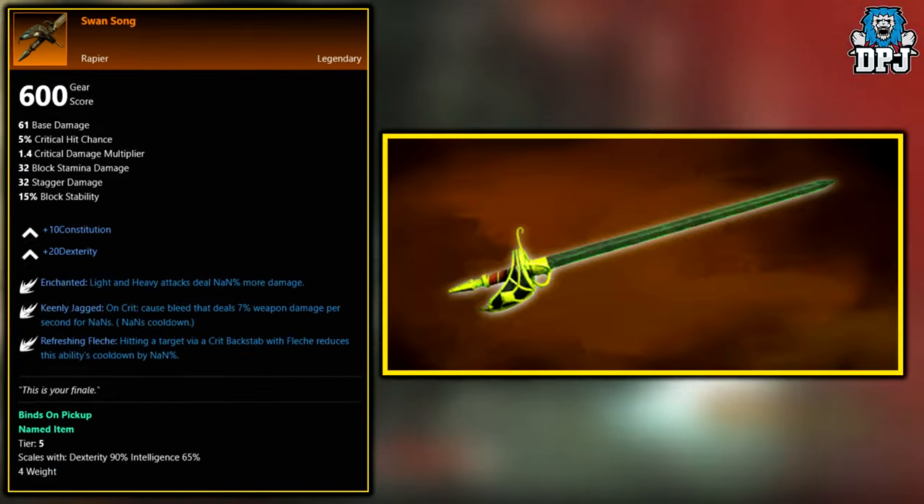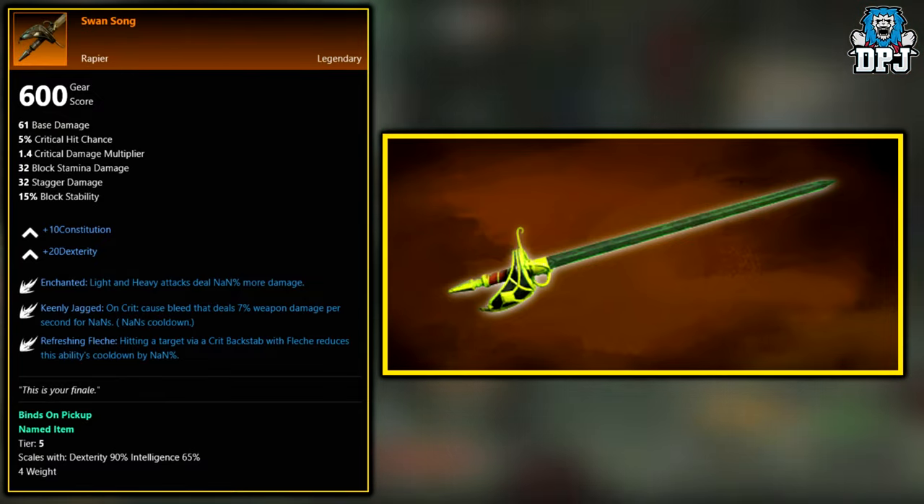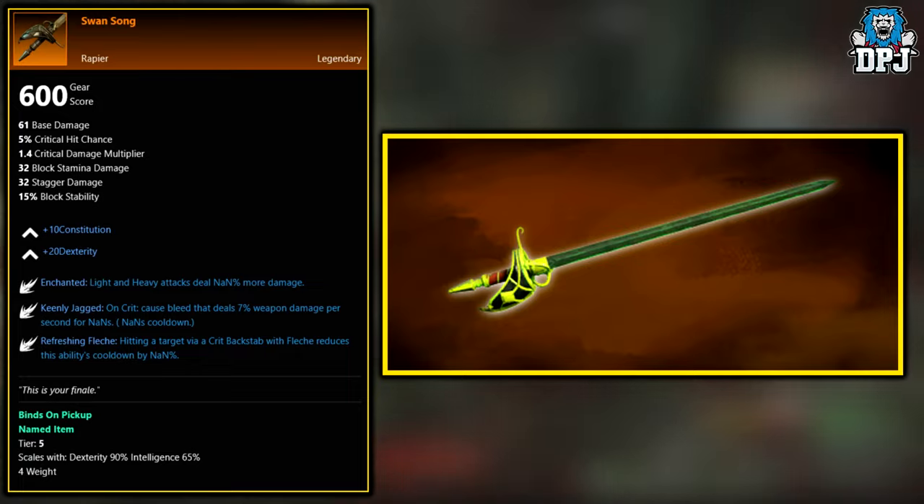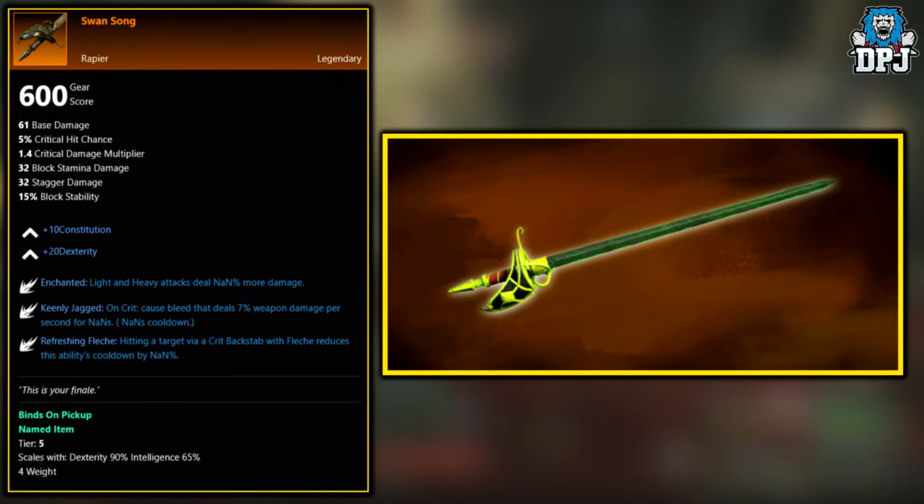Next up, we have the Swan Song. This legendary is an Outpost Rush tier 5 cast chest reward. You need to be level 60 to take part in this basically PvP-style 20v20 mode, and yes, this drops from the end chest.